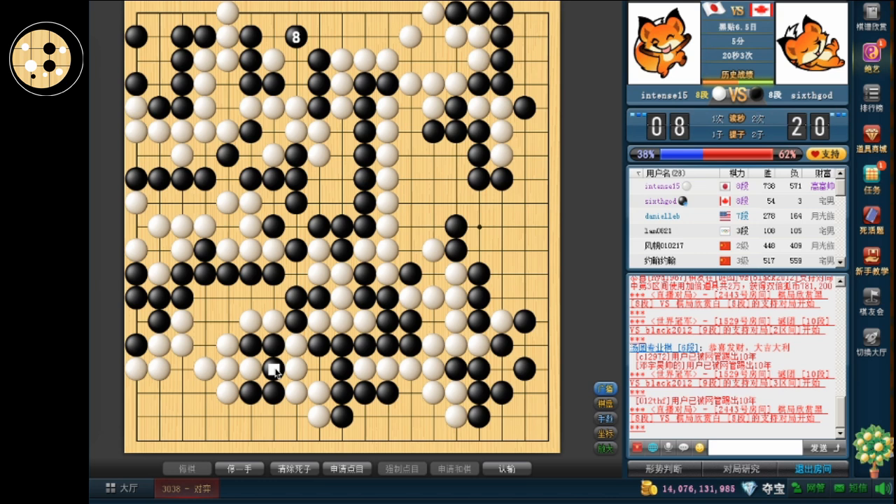Because if black loses this ko no matter what, then it's going to lose points, so gotta be careful doing that kind of stuff. There is a liberty race here. I think this is a big move, cutting this group off, because after this he's going to have to fix — one, two, three, four — so it's worth at least four points. But actually he's going to have to fix here anyway. I don't think it's bigger than this move, then.